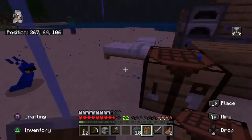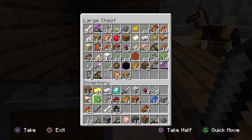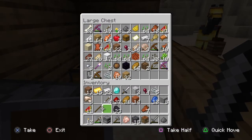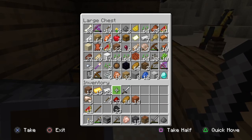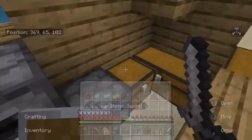I got a chain helmet! Okay, oh my god, my inventory — I need to assess some things here. I need to put some things down. I need to make a new chest.